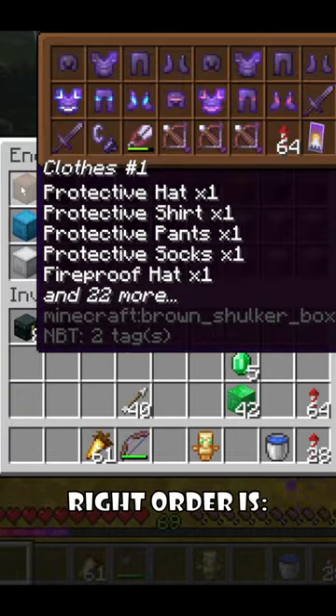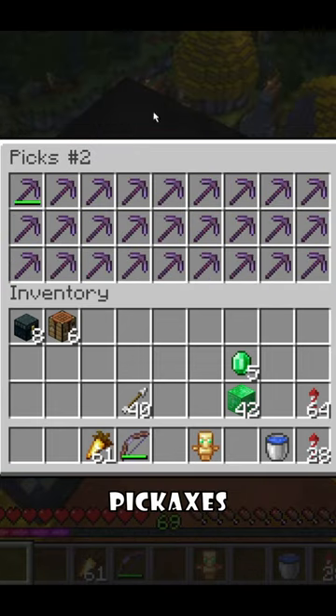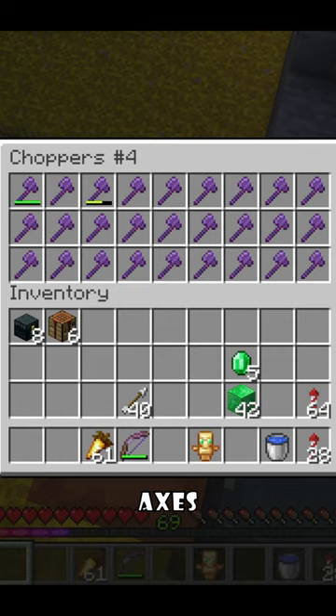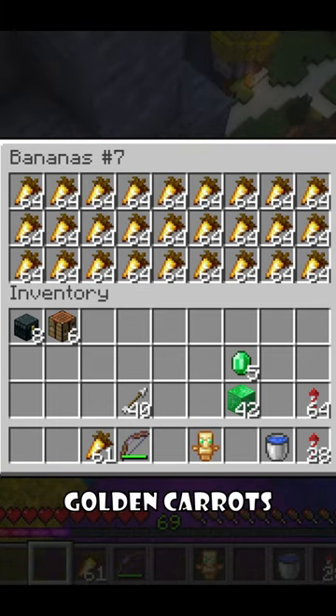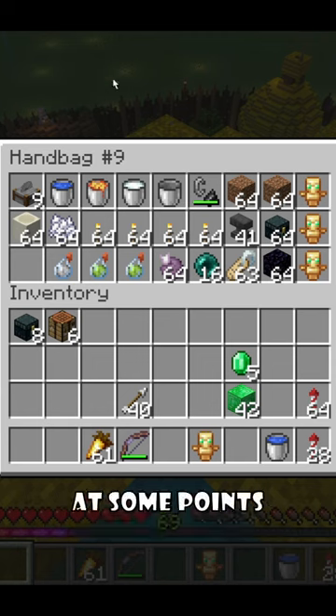Their purpose in that right order is: armor with all types of protection enchantments, crossbows and swords, pickaxes, shovels, axes, hoes, elytras, golden carrots, rockets, and generally handy stuff that you might need at some point in the game.